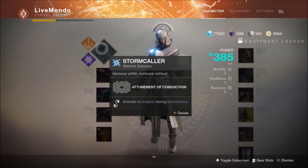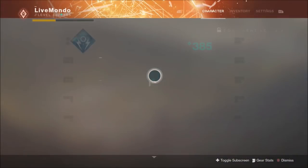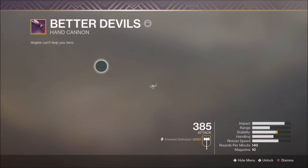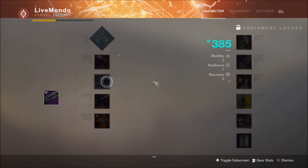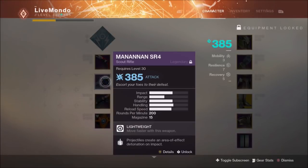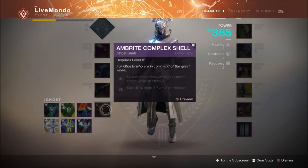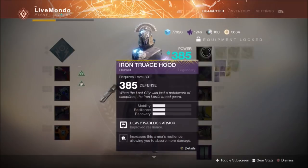Welcome to my solo warlock run of this week's prestige nightfall. We're doing it on stormcaller, which means we've got arc singe. I've also got momentum and heavyweight on my scorecard - the Five of Swords. I've got Better Devils in the primary slot, Art Manan in the energy slot, and Curtain Call in the power slot. I'm using the Lunar faction boots as my exotic armor and top tree stormcaller with empower rift on.